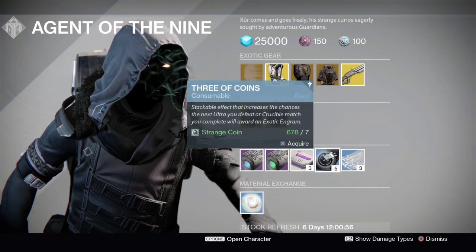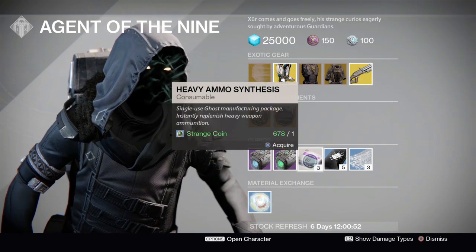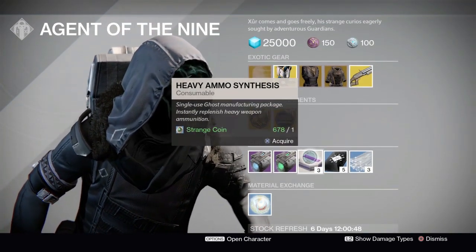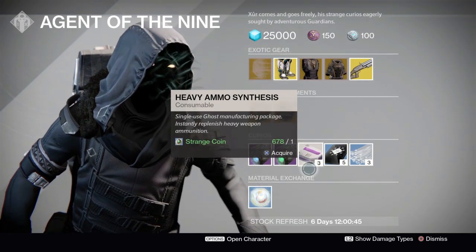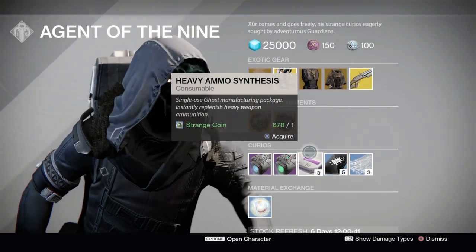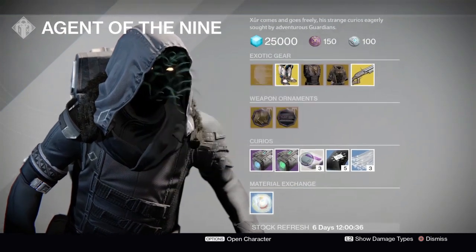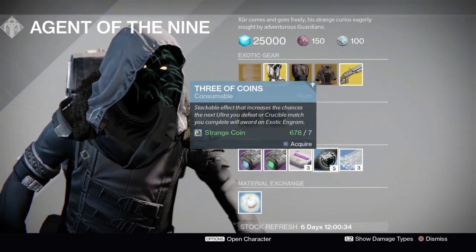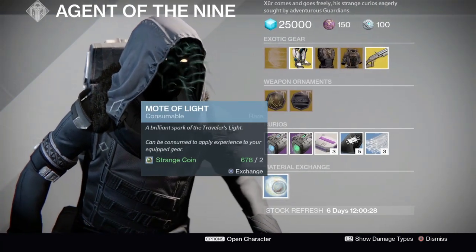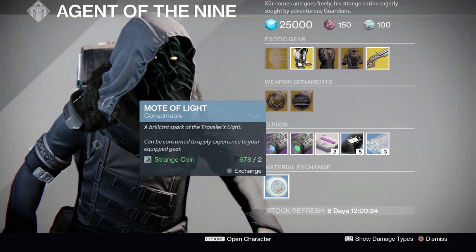The ones you're really looking for are the purple and the red — they're the rarest — so you probably already have the Plasma Drive and Emerald Coil. Next up we've got Heavy Ammo Synths, Three of Coins, Glass Needles, and Mote of Light. Purchase Heavy Ammo Synths for in-game events and to level up faction packages faster for Dead Orbit, Future War Cult, and New Monarchy. Three of Coins helps you farm for exotics, and Glass Needles help you re-roll perks on those exotics.